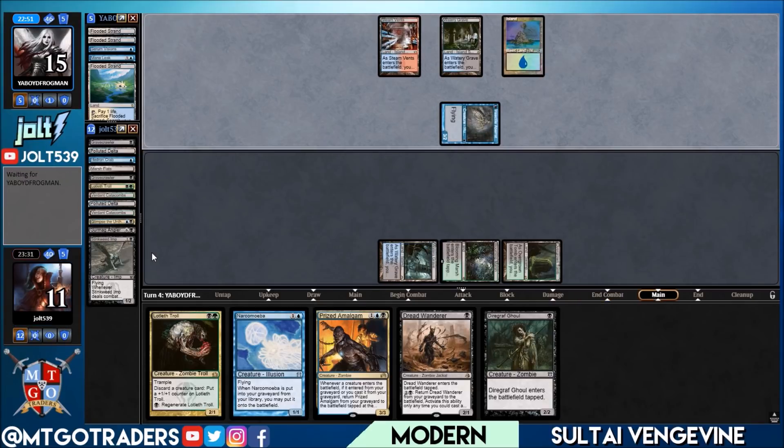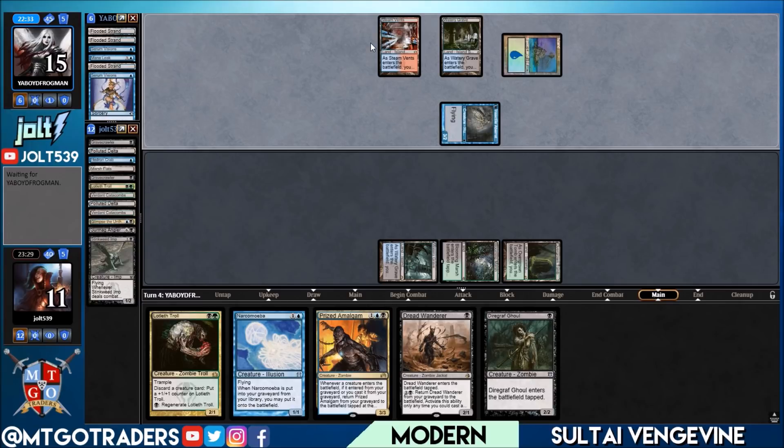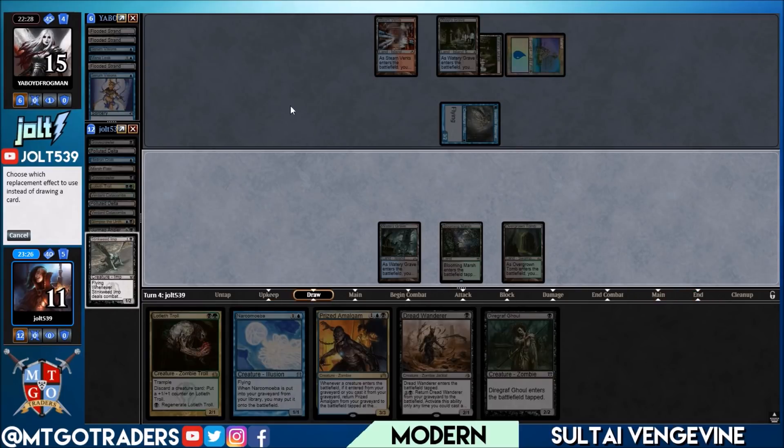Puts us down to 11. Looks like we're playing against Grixis Delver — they shocked and searched up a Watery Grave. One good thing in this matchup: we do have Knot of the Bone, so if we get into spots where we can't get the graveyard going, we can gain life to buy more time to set up a nice alpha strike out of the graveyard. We saw Mana Leak — might be seeing another on Lotleth Troll, but let's just go ahead and dredge Stinkweed Imp.